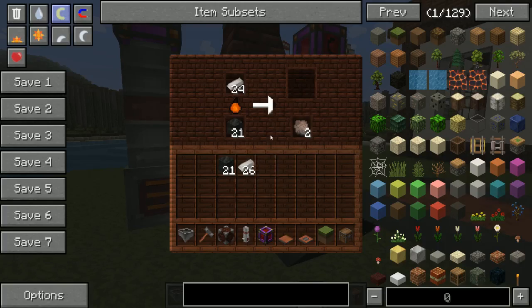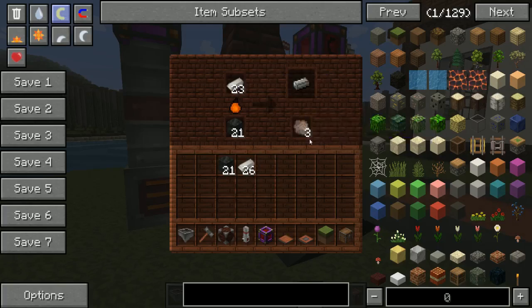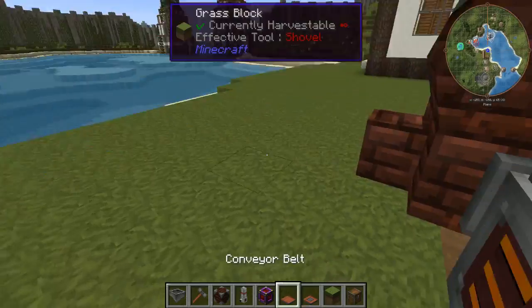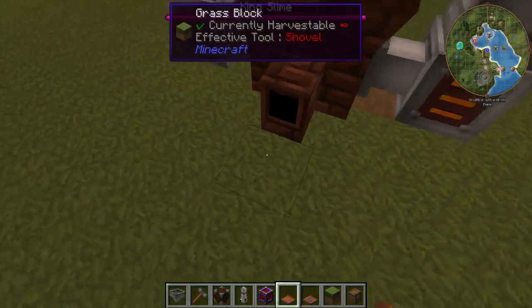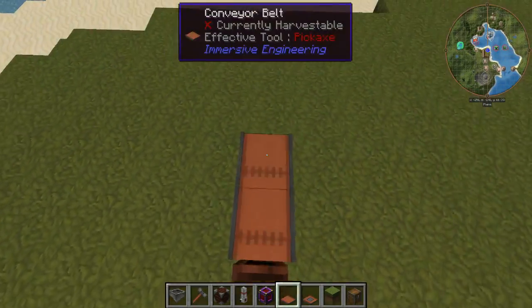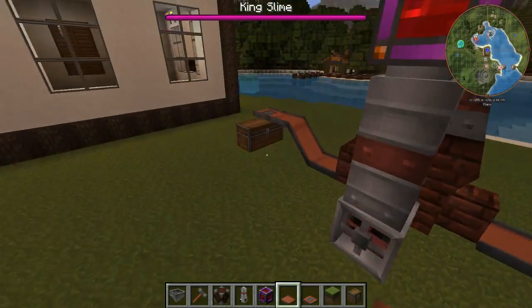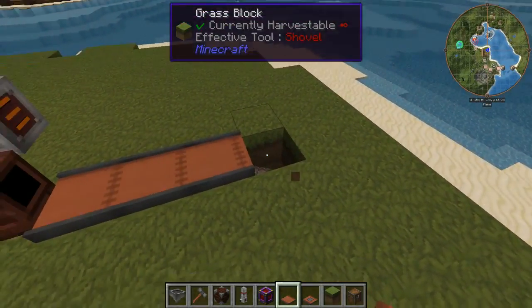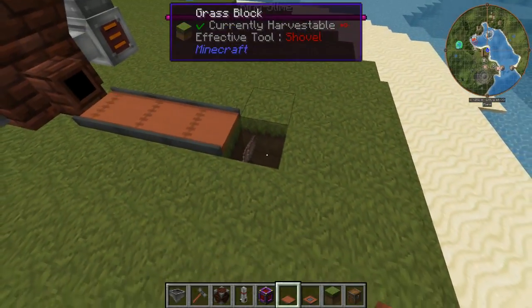But as a byproduct of using this furnace, you get slag, and that's going to build up and stop your furnace from working. So to pull slag out of your furnace, you're going to come to the back right here and do the same exact thing. You can send it into a chest, or maybe put a lava source there if you don't need the slag.